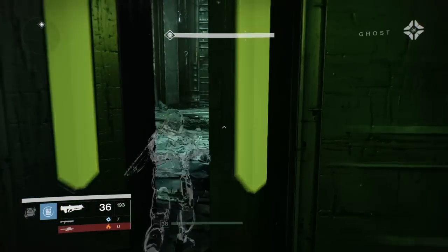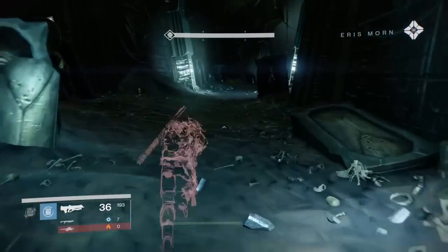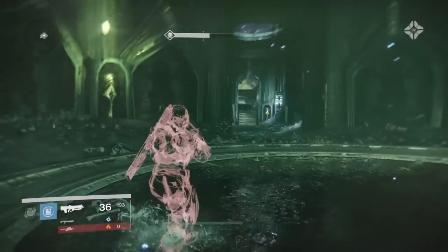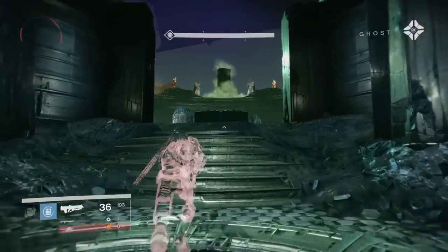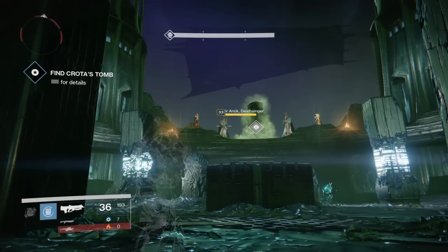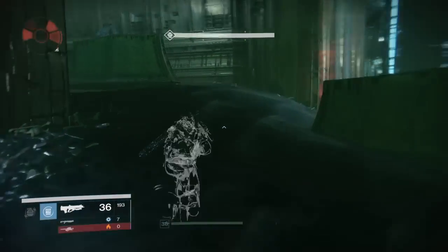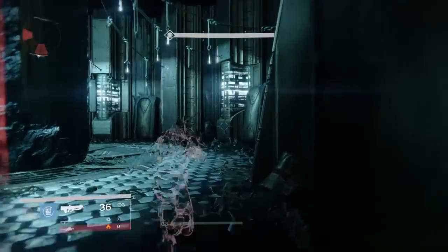Shit is real down here. Have you guys seen anything on the new raid? It's Ir Anuk and it's Ir Halak — those are Oryx's daughters. Spoiler — I ruined it for everybody. So what we're going to do is come up here. There's a wizard here, so be careful because she'll smell you.